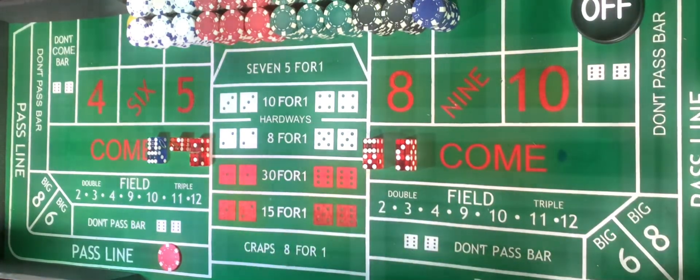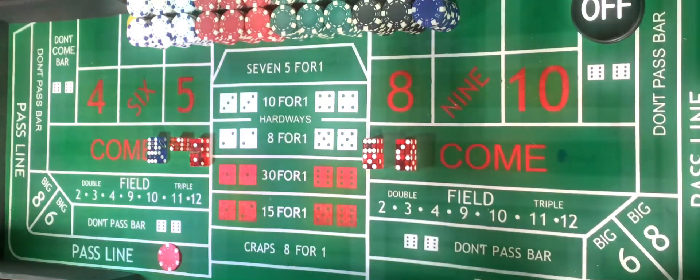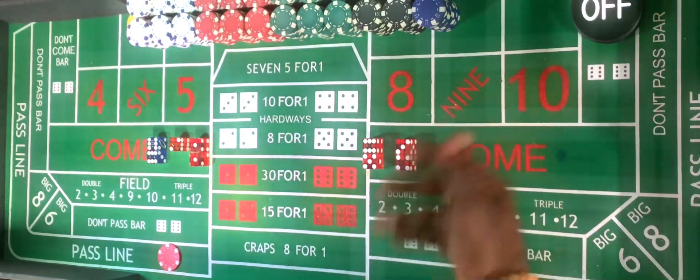The person whose turn it is to roll the dice — that is what we call the shooter. The result of the shooter's roll will determine the outcome for all players that are playing, whether you're playing with the shooter or you're playing against the shooter.